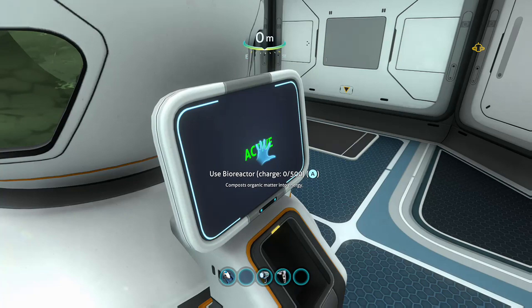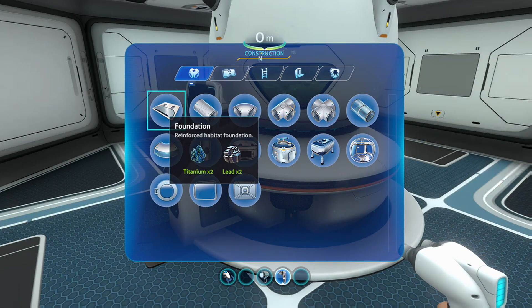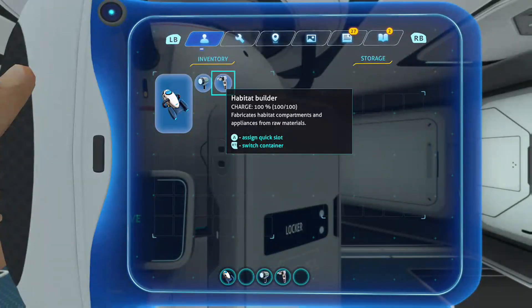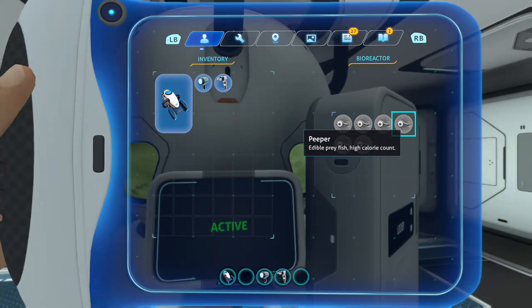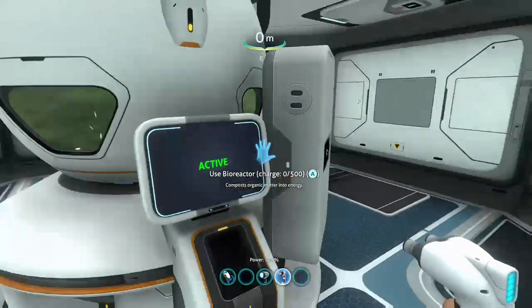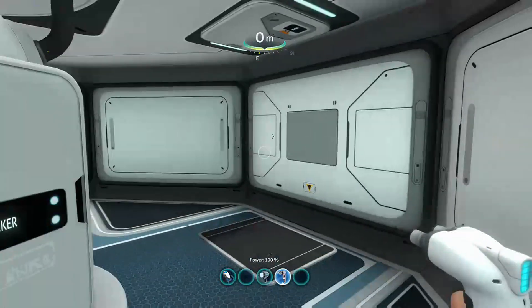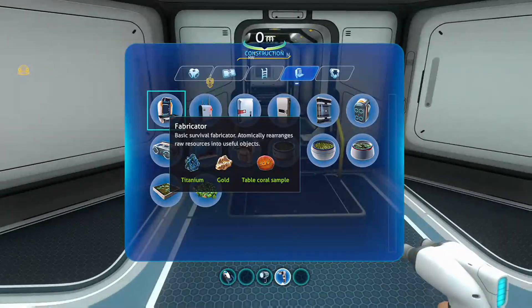The bioreactor stores 500 energy and the only way to charge it is to feed it biological materials. One tip: you can actually stick a locker to these things, which is an easy place to store extra material because the bioreactor's storage area is only a four-by-four square. You have to manually continually feed this thing, so having a locker stuck to the side pre-populated with materials to put in later is really handy, and it frees up your walls for other storage areas.